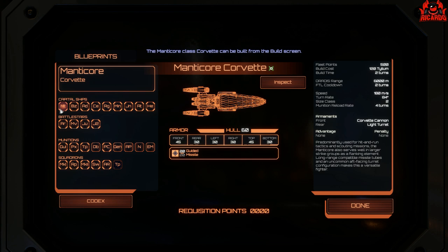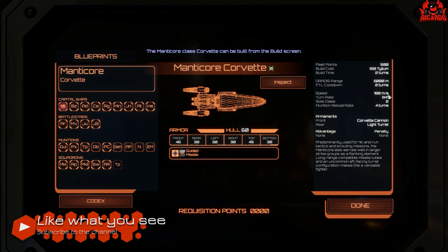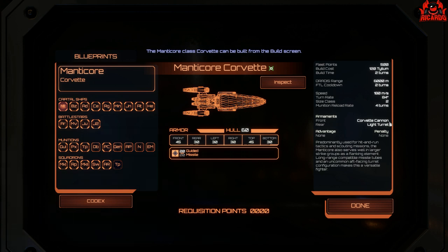The Manticore has guns at the aft, but it comes with a nice salvo battery of missiles, which you can configure for torpedoes or normal guided long-range missiles. Very cheap — only 500 fleet points required, 120 Tylium to build, and takes two turns. A nice light ship you can use on the periphery of your battle groups to go in, do your DRADIS contact, paint those targets, hit them, then zoom off while laying down fire from those rear cannons.